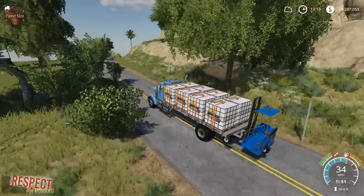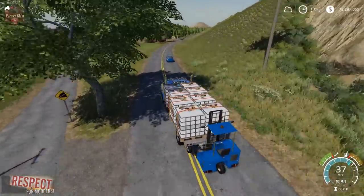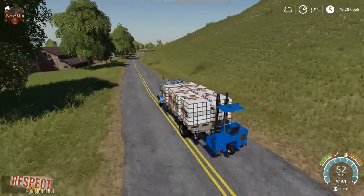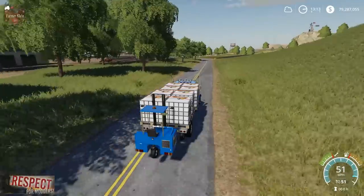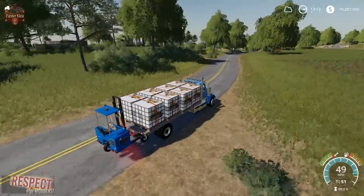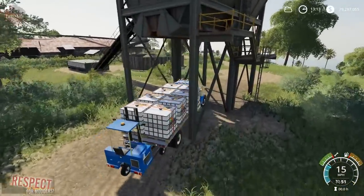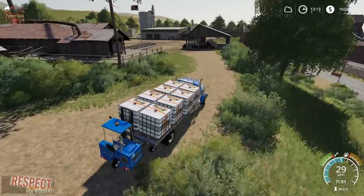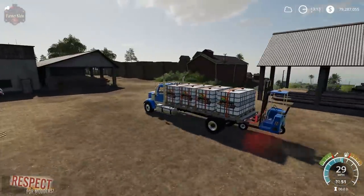The forklift sticks in there fairly well. It's really just sitting in there by friction — there isn't anything actually securing it — so if you drove pretty rough or went fast over hard roads there is a chance it would jar out. But in my testing I did a fair bit of abusive driving and overall it seemed to stick in there fairly well. You can see it jarring a little bit but it's really in no risk of falling off.